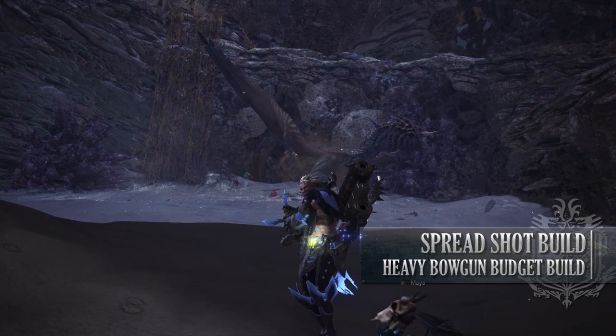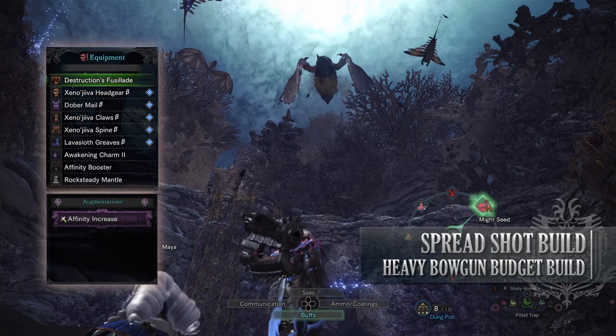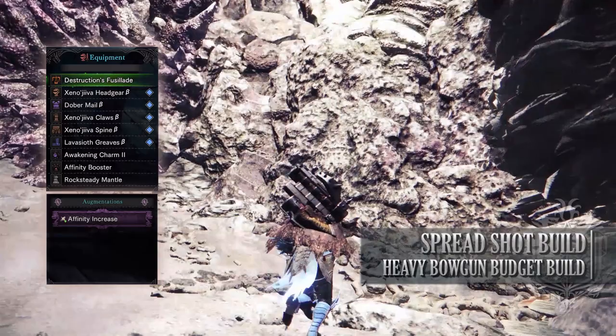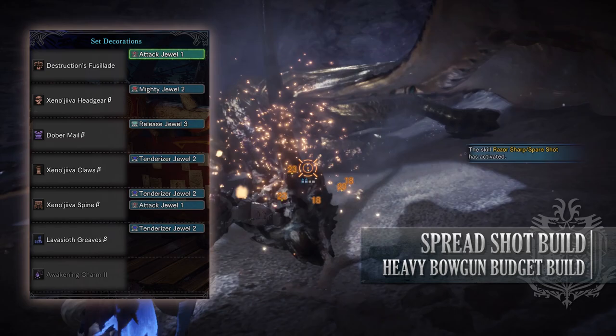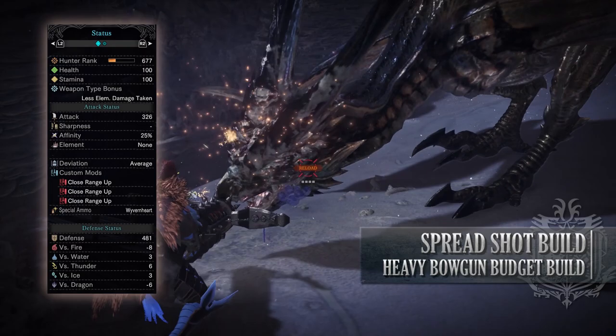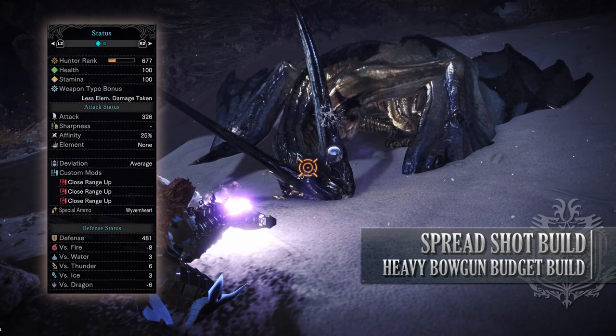For this build I'm using the Xeno'jiiva Headgear Beta, the Dober Mail Beta, Xeno'jiiva Claws Beta, the Xeno'jiiva Spine Beta, the Lavasioth Greaves Beta, and the Awakened Charm 2. For your weapon, you're using the Destruction's Fusillade, which has an Affinity Increase Augmentation on it. As for your jewels, there are a few mandatory ones here — a Release Jewel is strongly recommended, as well as two Attack Jewels. Afterwards, I've added Tenderizer Jewels and Mighty Jewels to boost our affinity. If you've done what I've done here, you should have a build with 100 health, 100 stamina, 326 attack, with 75% affinity so long as you go for weak points, No Element, Average Deviation, and for the custom mods I've added Close Range Up to boost the power of our spread shots, and you'll have the Wyvern's Heart special ammunition type.